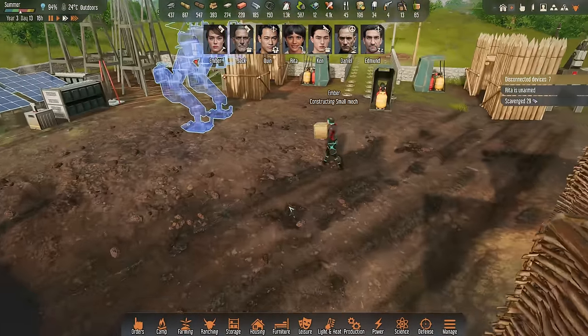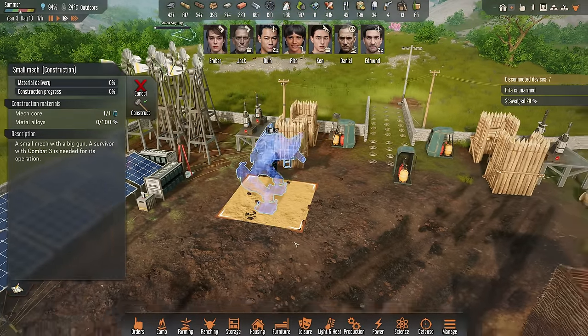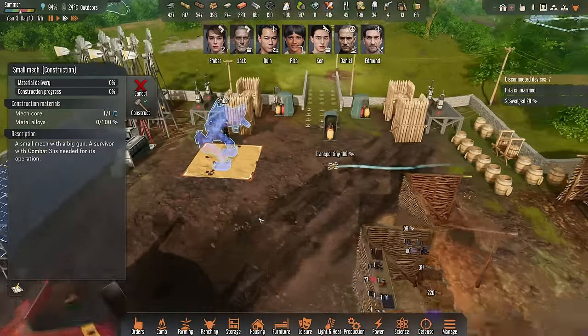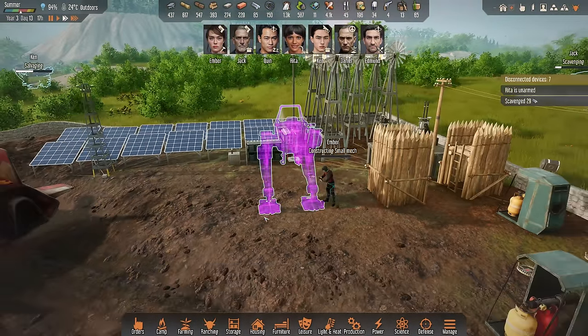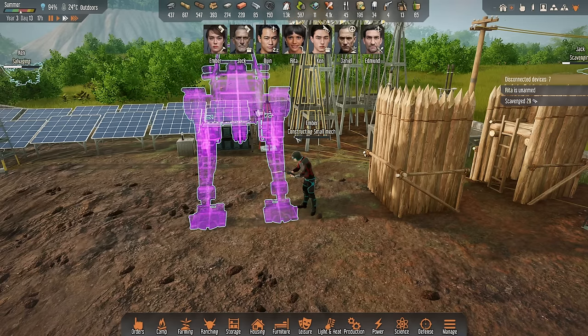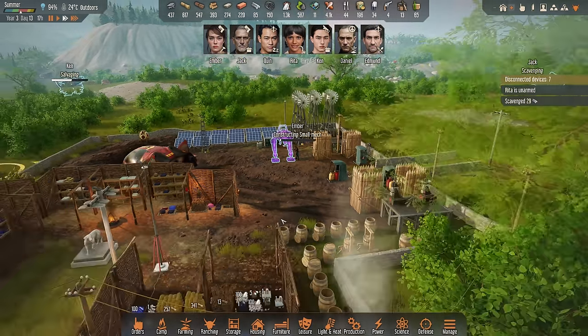Amber is already getting the coal over there. Now we just need the metal alloy — I hope my drone is already doing the job there too. And with that we have everything ready, and Amber is starting construction. This is going to take a while, but it's going to be worth it for sure.